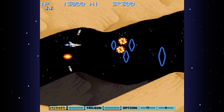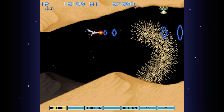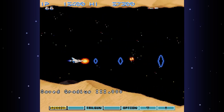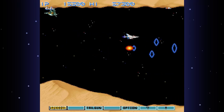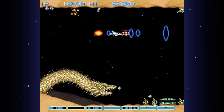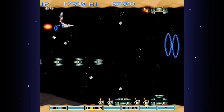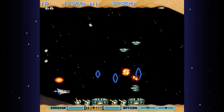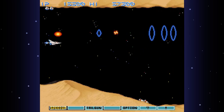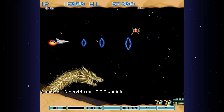This game actually has a fair amount of slowdown in it, and I'm going to be using that to my advantage. The neat thing about the options is that they follow you around as they are want to do, and they actually track behind you. You can only have either the laser or the tailgun at the same time — or whatever option you happen to choose for that slot.